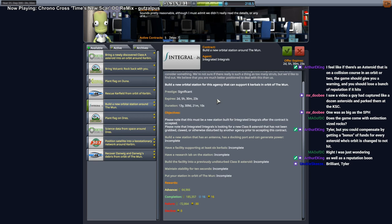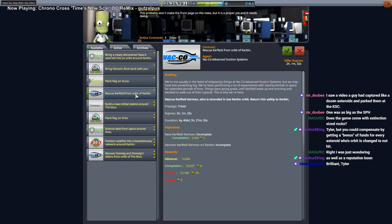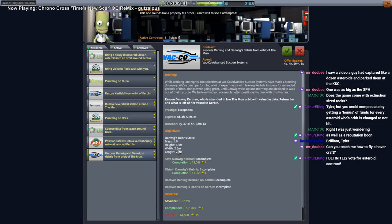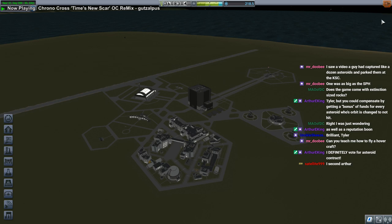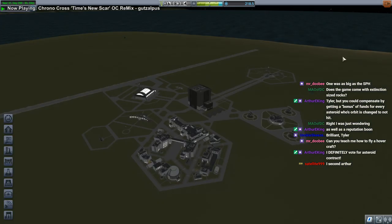We've got a new orbital station contract around the moon, build the facility into a previously undisturbed class B asteroid — they're asking for a lot. There's also the Eve rock rescue for Kerfield, and we need to recover Danwig and Danwig's debris from orbit around the moon. We've also got an asteroid contract to bring a newly discovered class C asteroid into orbit around Duna, but we need more technology for that — apparently we need ISRU stuff.